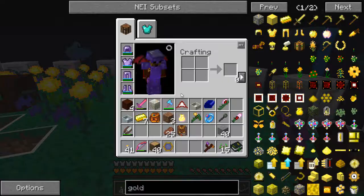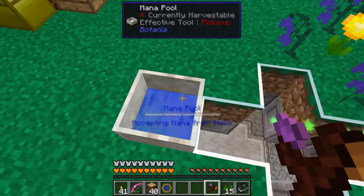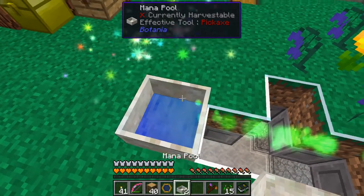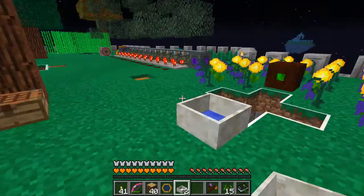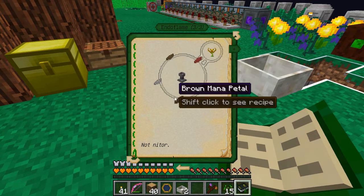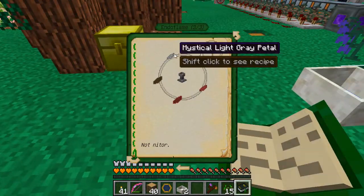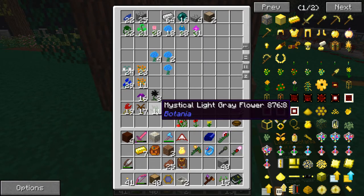Let's get our last diluted mana pool — it's good to go. We'll turn that into a real mana pool as well. So next, with our focus on mana generation today, we need to make a third kind of generating flower. We're going to make this one called an endo flame. We've got two browns, two reds, and two light gray petals each. Light gray are some of the hardest ones to find — this looks almost like grass out in the world, so I spent quite a while locating those.